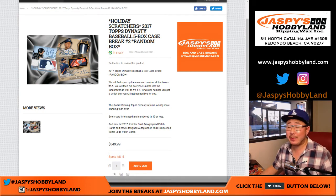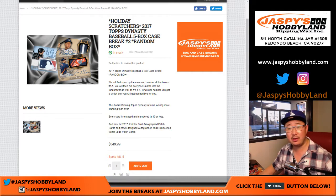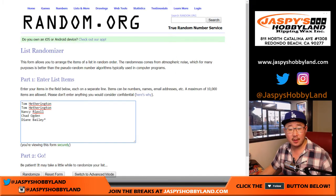Good afternoon everyone, Joe for Jaspi's Hobbyland. We are starting the day off with 2017 Topps Dynasty Baseball. This is a five-box random box break number one from jaspishobbyland.com. A big thank you to these folks who got into the action: Tom, Nancy, Chad, and Diane.